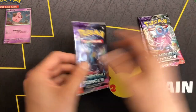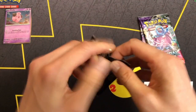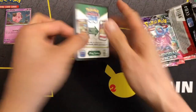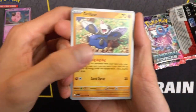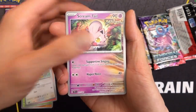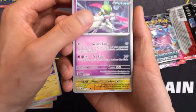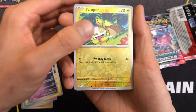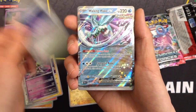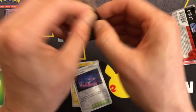So, three packs of Temporal Forces. I'm not sure what to expect from a three-pack — I usually get a booster bundle and stuff. It looks like we're not getting anything here... oh wait, we got a double rare: Walking Wake EX. So just a double rare.